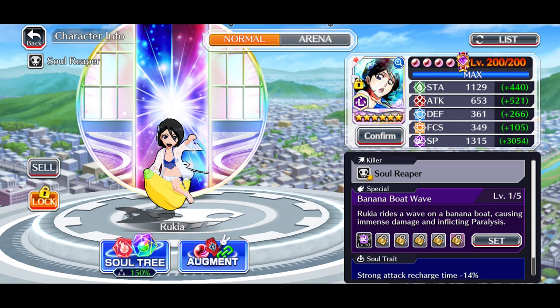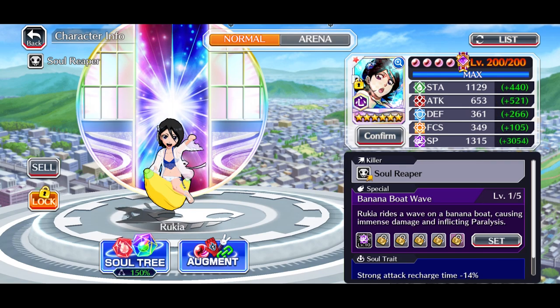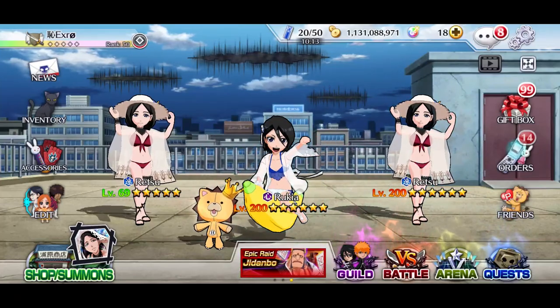Now, she is a Soul Reaper with a Soul Reaper Killer. Ruki rides a wave on a banana boat, causing immense damage and inflicting paralysis. She also has a strong attack recharge minus 14% Link. And we just appreciate the fact that he actually got two Retsu's and kept one at 69 just for the culture.